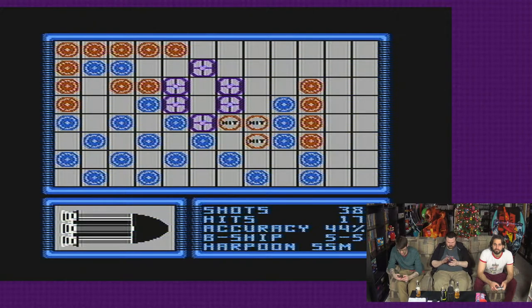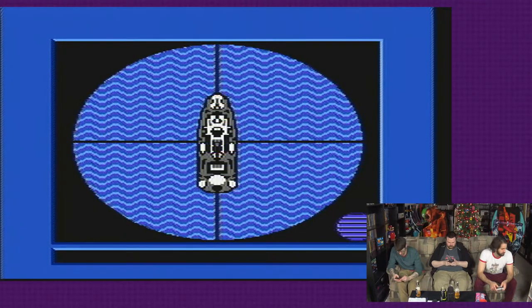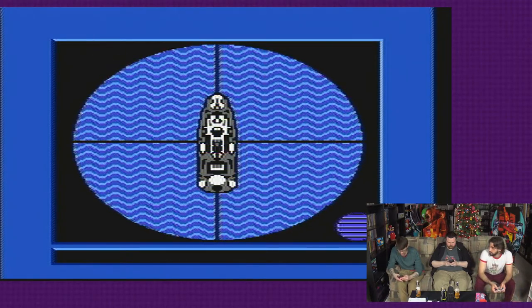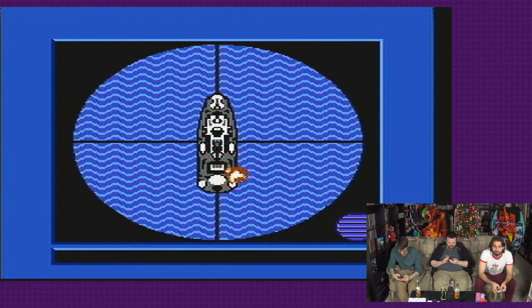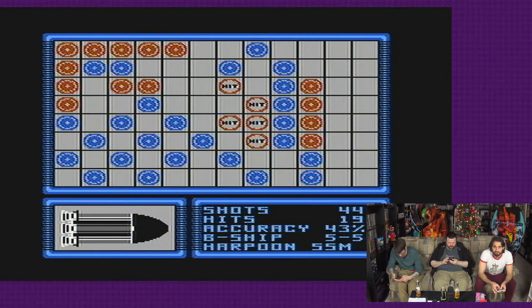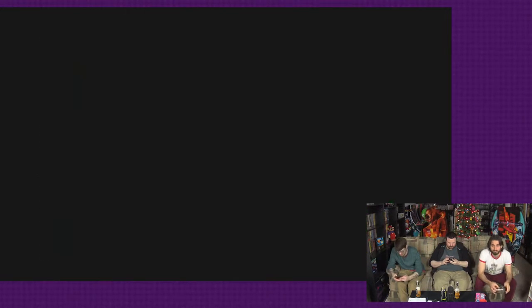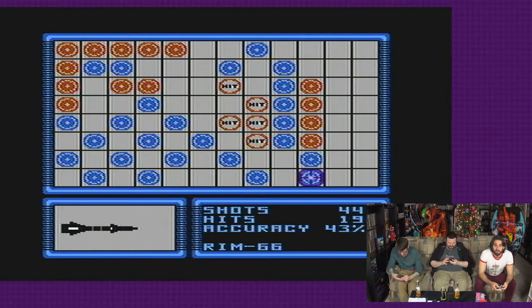Let me check the Battleship instruction menu. I'm looking at the diamond — I honestly don't know. That's the Game Boy Color one, not the one I want. I've got... I found the three, four, five — and the carrier. So I'm just missing the sub. Damn it. Yeah, there's six ships, right? Yes.